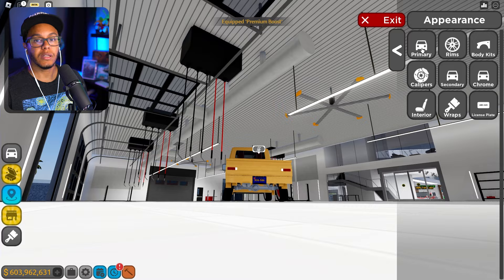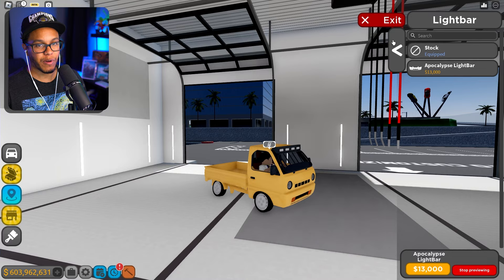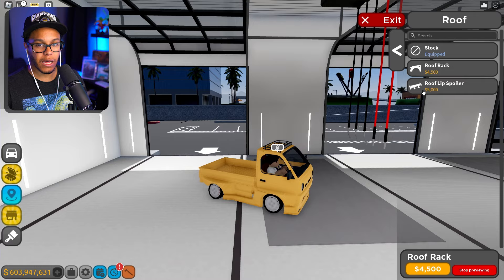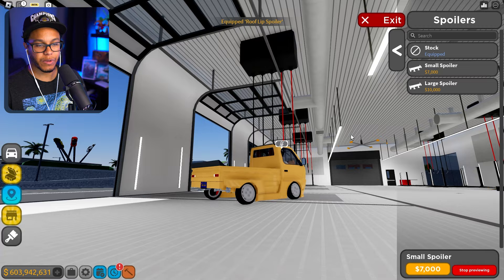Now is when we start getting extra fancy. We got the Apocalypse Light Bar. I'm not gonna put it on right now — I think I'm gonna go with big body, wide body. Yeah, baby. Roof rack? Nah. Roof lip. Yeah. We're getting JDM on him. Do we go small spoiler? No, we want that big boy.